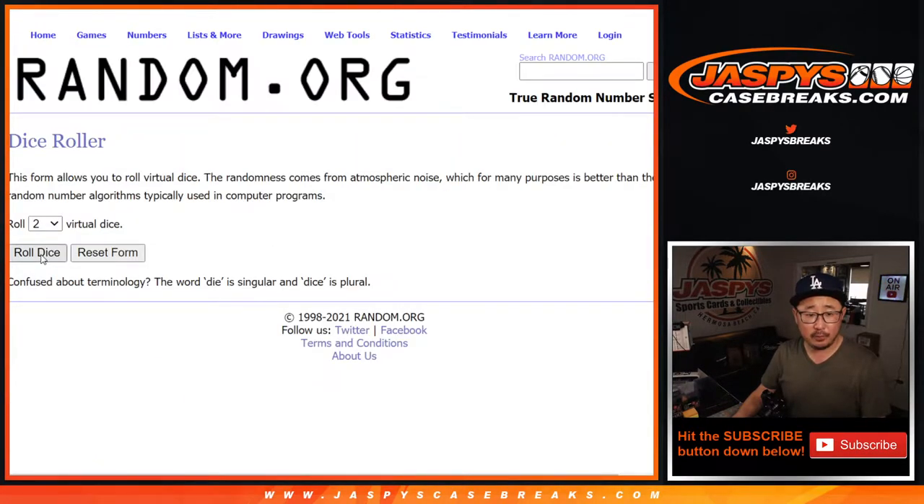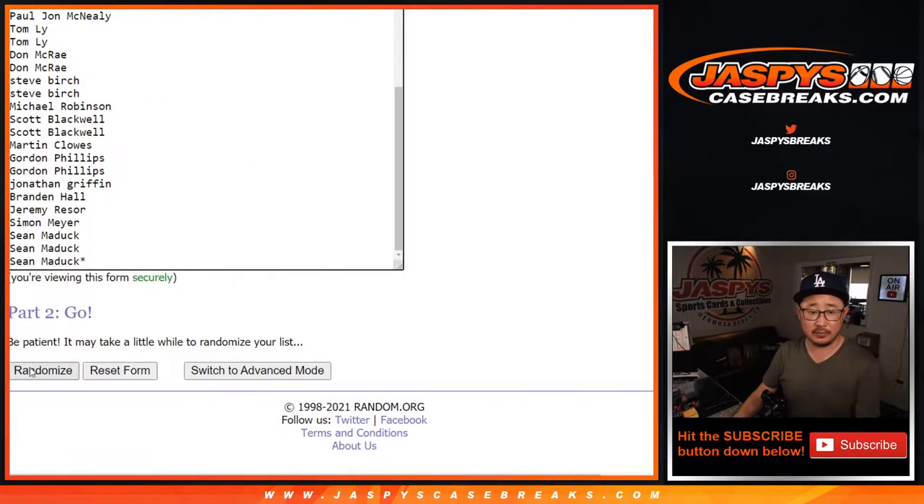Alright, so let's do the break first. Different dice rolls — 7 times, 1 and a 6 for names and teams.